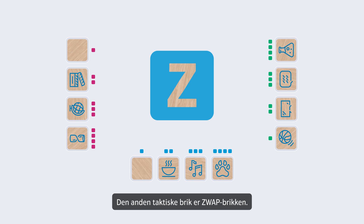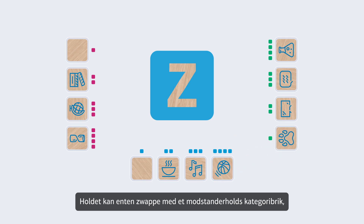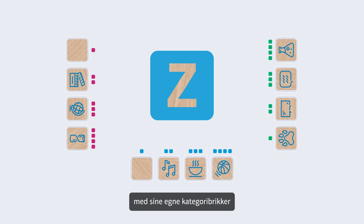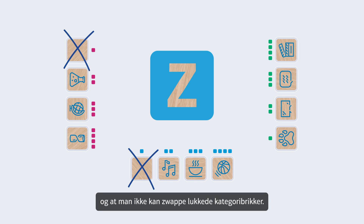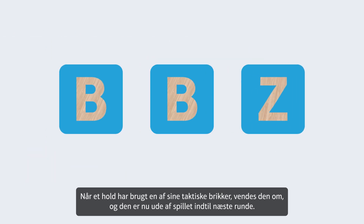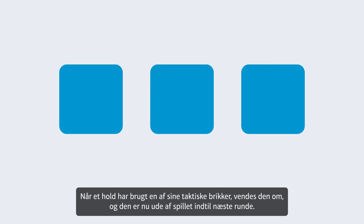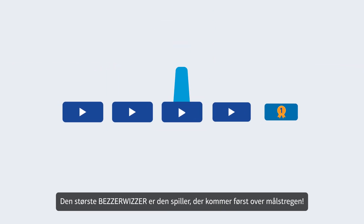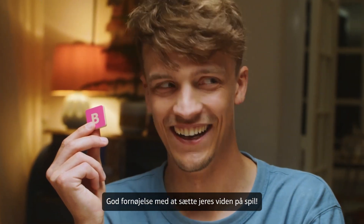The other tactical tile is the Zwap tile. You play it to swap two category tiles. You can swap with an opposing team's category, swap your own category tiles, or swap two opposing team's tiles if you really want to trick them. Remember, the Zwap tile can only be played when it's your turn, and you can't swap closed category tiles. If a team plays a tactical tile, this tile stays out of play until the start of the next round. The biggest Bezzerwizzer is the one who finishes first. Have fun bringing your knowledge into play.